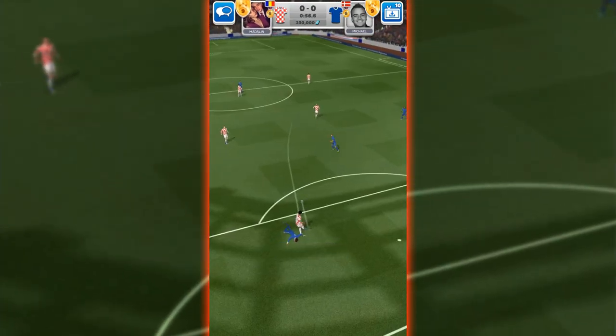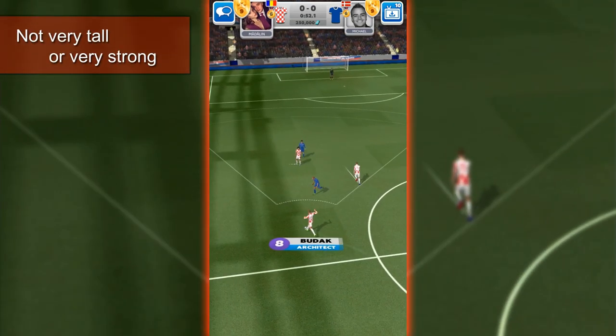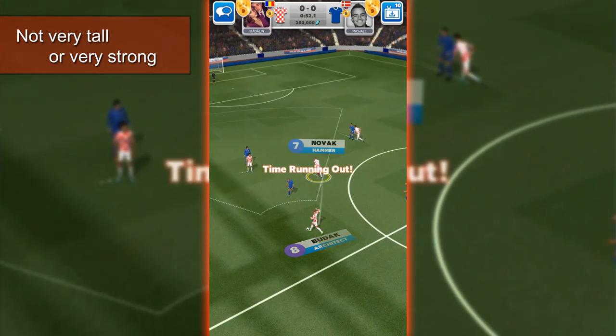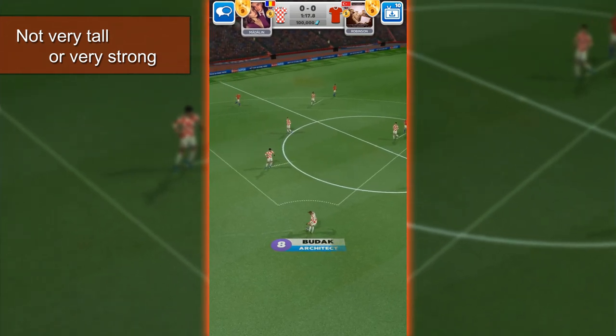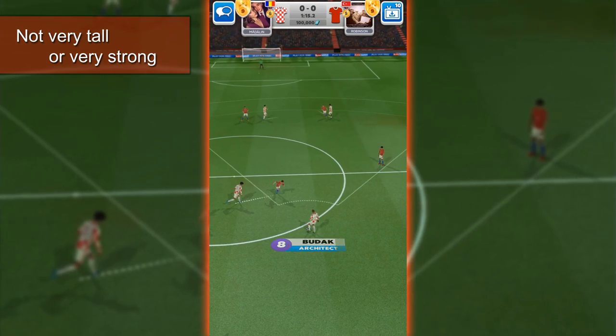Another disadvantage of the Architect, also linked to his physical attributes, is that he is not very tall. In fact, along with the Speedster, he is the smallest player in the game. Due to this, he does not win a lot of aerial duels, and he is not a player who will score a lot of headers. So please do not send high passes to him unless he is not marked by any opponent.